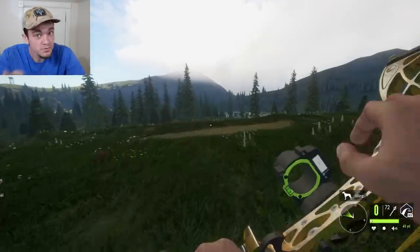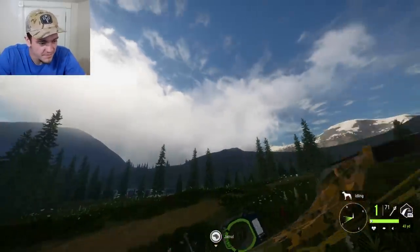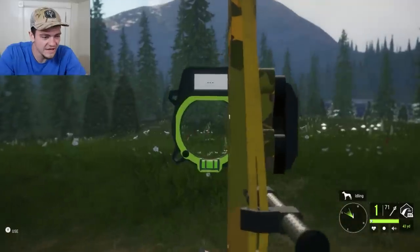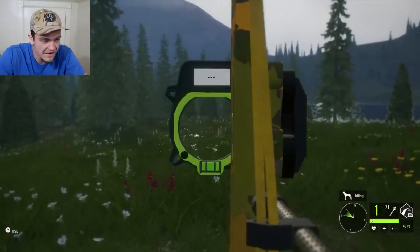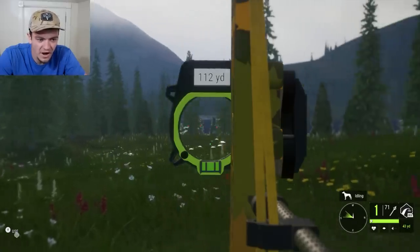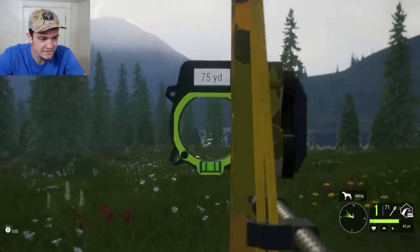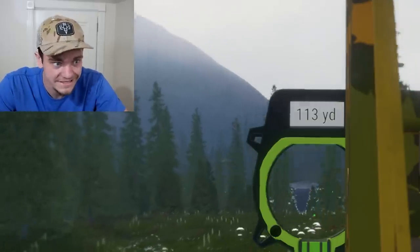With the most expensive bow, it's completely different. You can see we got the bow, the string, a sight, peep sight, a rest, and a stabilizer. Whenever you draw back and look down this sight, not only do you get a red dot set for 40 yards, but whenever you press the zero button, it picks out wherever you are, zeros, and gives you a green dot on where you need to hold. I'm shooting out to 113 yards right here. That's pretty insane.